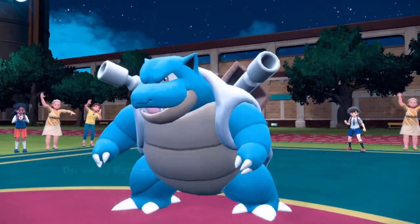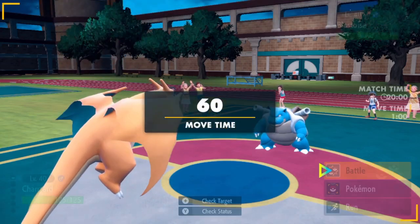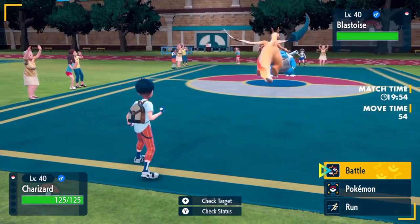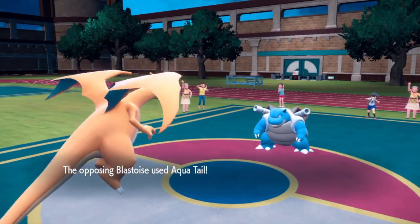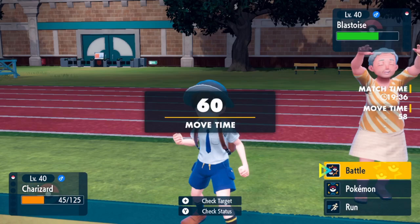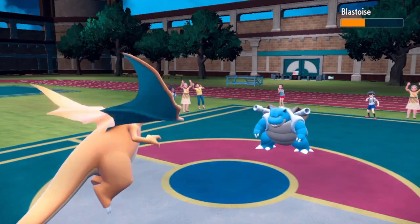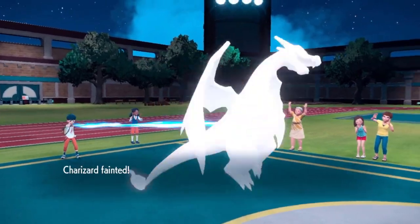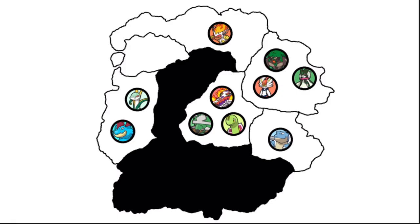Blastoise versus Charizard. Charizard has the disadvantage but tries Air Slash hoping for flinches. Aquatail hits for big damage. Turn 2: Charizard uses Air Slash again — no flinch — Aquatail connects again, and Charizard goes down. Charizard is eliminated.